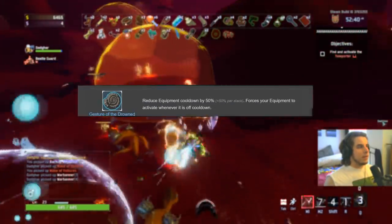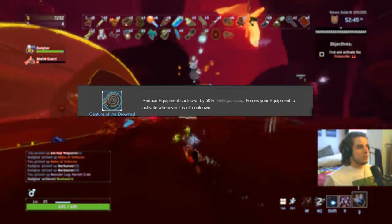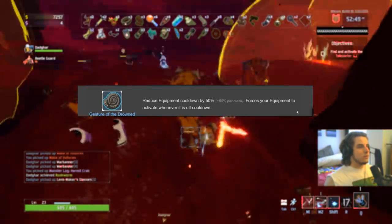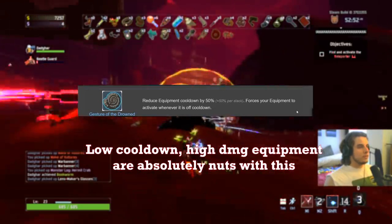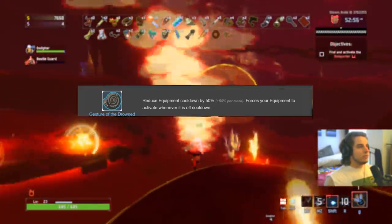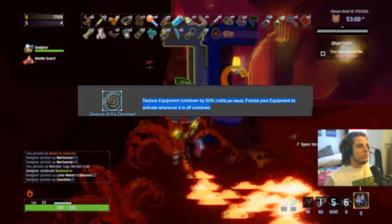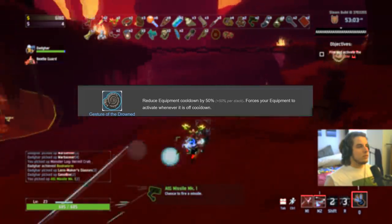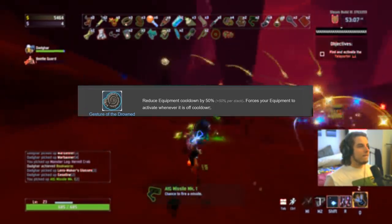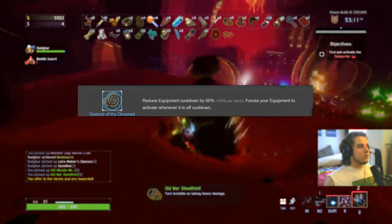Gesture of the Drowned — I love this item. S-plus if you have the right equipment and fuel cells. You need equipment with damage — like missile launcher, Royal Capacitor, or something with low cooldown that hits hard. This thing is disgusting, especially paired with fuel cells. The combo of this plus damage equipment plus fuel cells is absolutely insane. S-plus for sure. Without that big combo it gets a B — still a fun item to use.